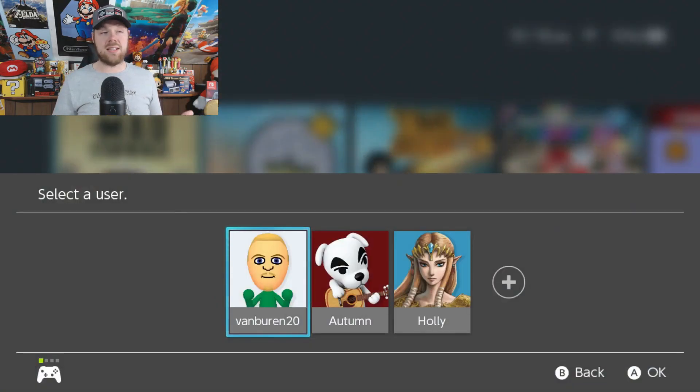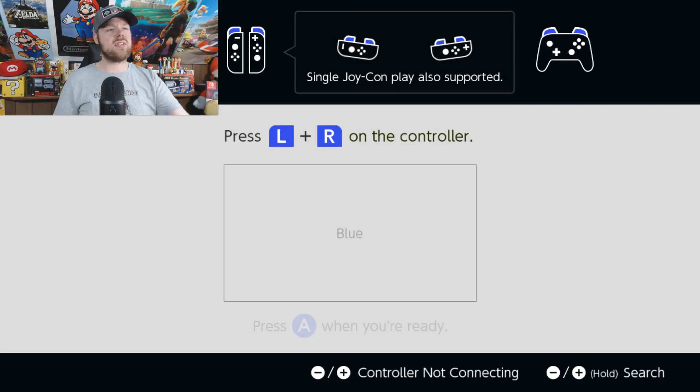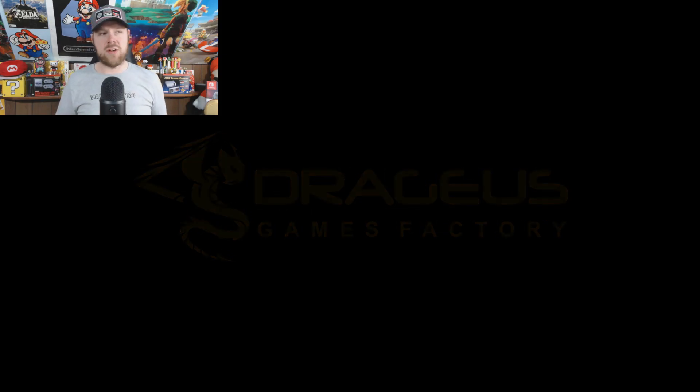This is the first time playing the game, so I have no idea what the game's about. All I know is it's called Mad Carnage. It starts out right away — you push L and R to get a controller, and it says we got blue, so we're blue. This is actually the first game that told me a color of a controller, which is kind of odd because the controller is actually black. Maybe that's a team — I don't know, I guess we'll find out shortly.